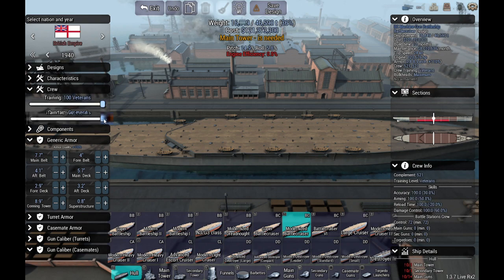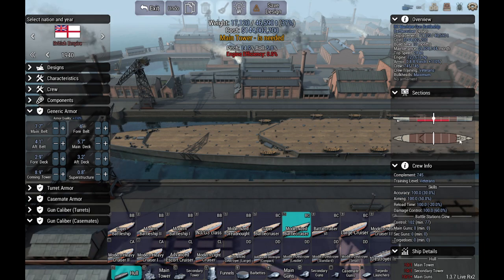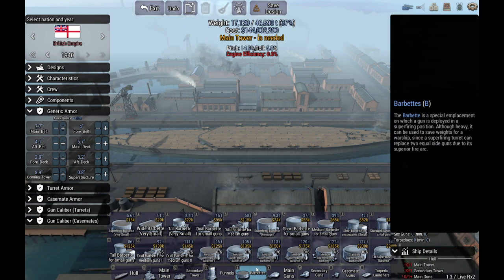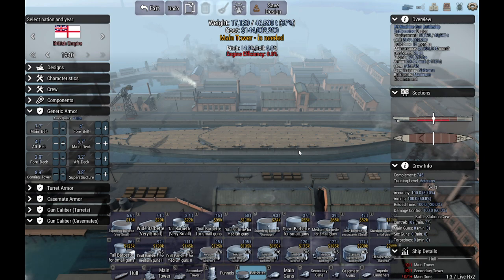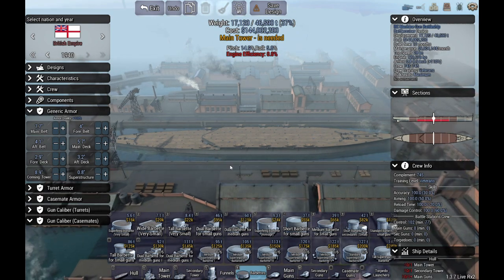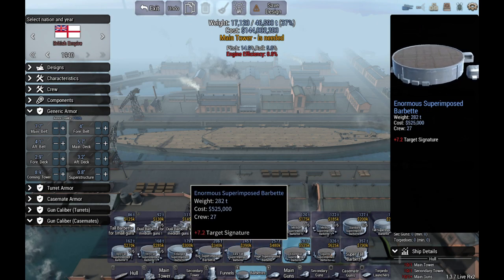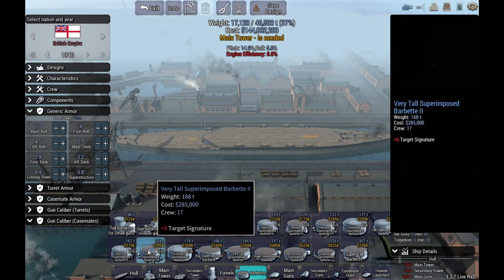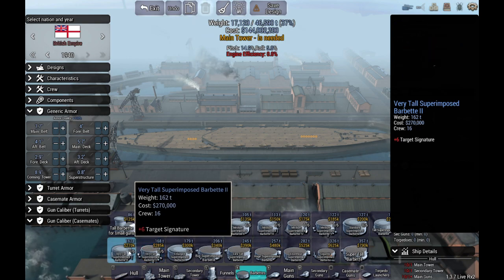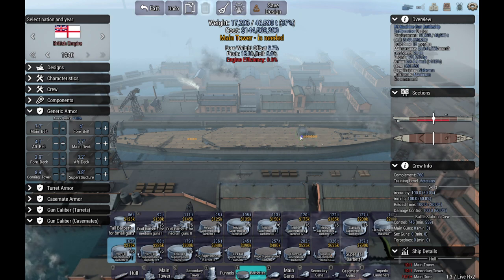It's built by a nation with a large maritime empire, so crew quarters need to be reasonably good. Now here's where it gets fun — I have to start from the back end and determine what we can fit. There are superimposed barbette options: extra tall, huge, enormous superimposed barbette. I think the very tall superimposed barbette would work, and I'm also putting one here at the front.